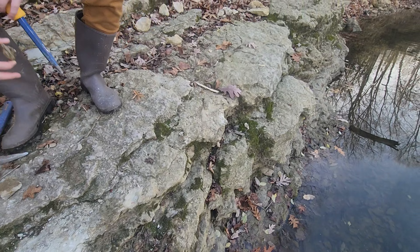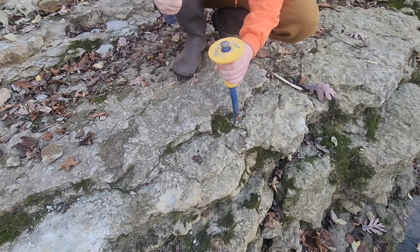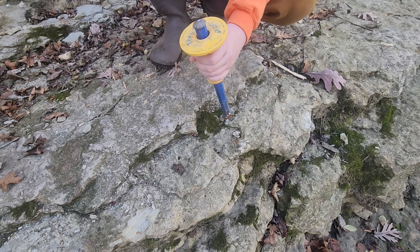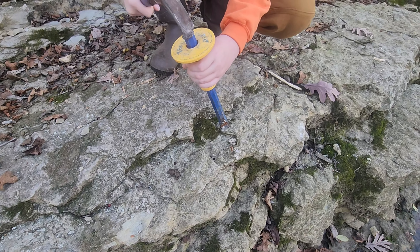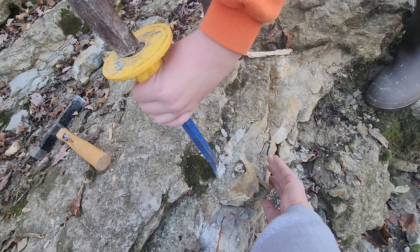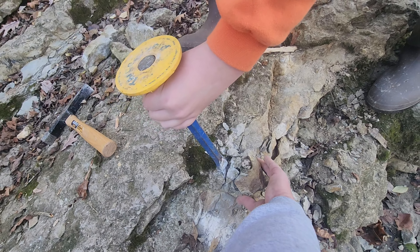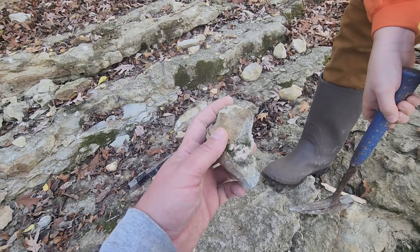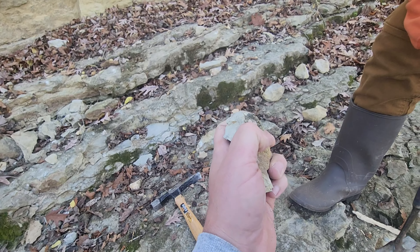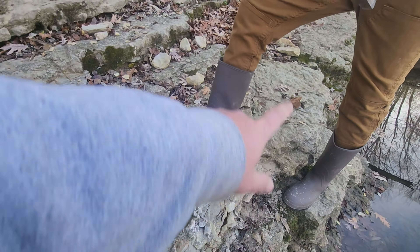Cash, what you got there? Very nice — Cash just knocked that right out of here. He's got a couple more over here we're gonna work on. Let's get these knocked out. Cash is working on these two — he does have movement with the rock. All right Cash, go ahead and pop that bad boy out. There we go! Cash just popped out another possible geode nodule — looks like a broken one, but it's still cool. It's got a nice pink color to it. We're gonna keep checking this area.